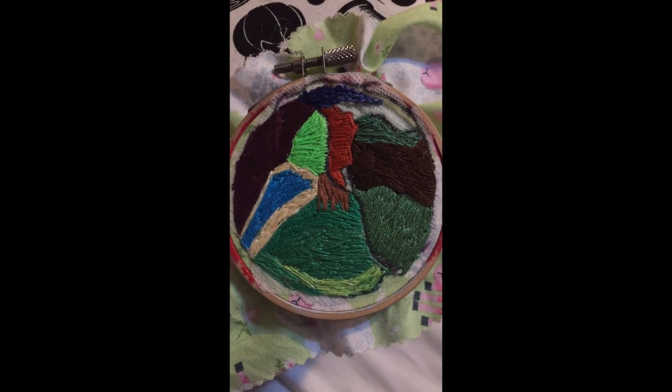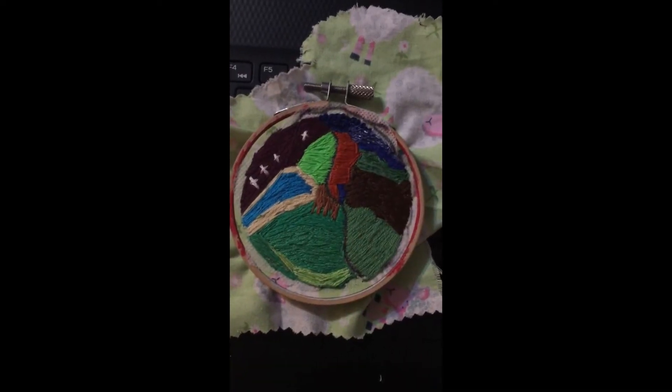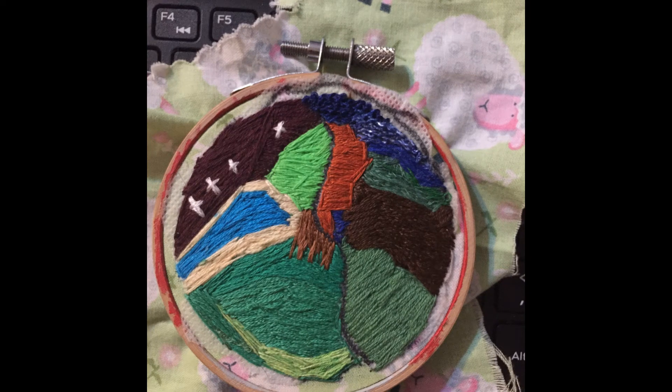The blue thread at top was very hard to work with. I ended up using a different blue thread to fill in the cracks. This isn't it completely done — I still have to put black threads over the Sharpie line. But this is it without that, so it looks a bit more blended in.